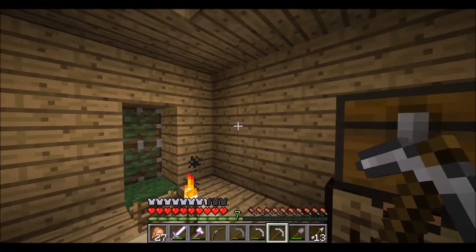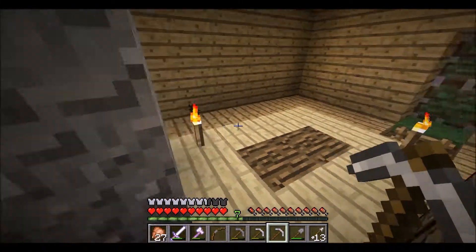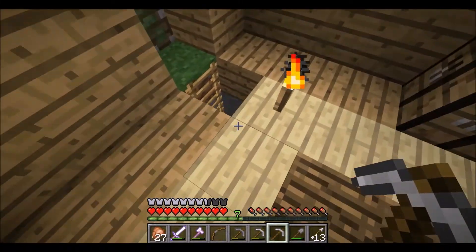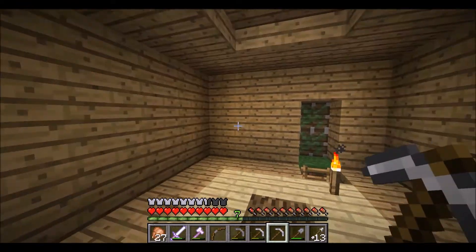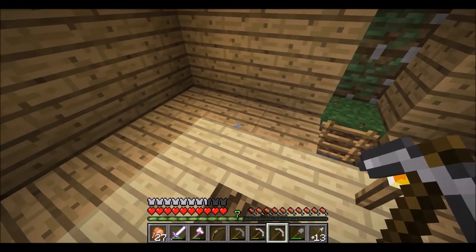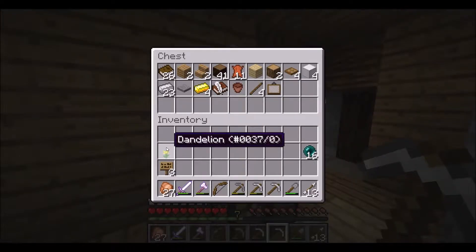I want to build a secret entrance, because why not? We got this room, we got the space, it's built into the floor. Why not do a pull-back bookcase here, maybe next to a desk, and have a file cabinet here? So let's get started - I think I have everything we need.